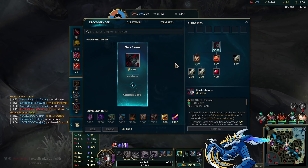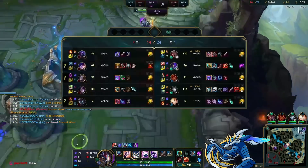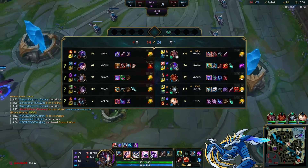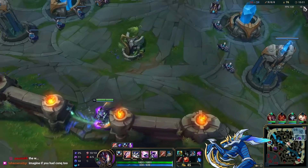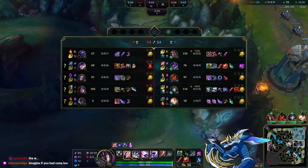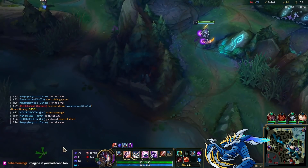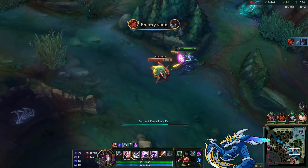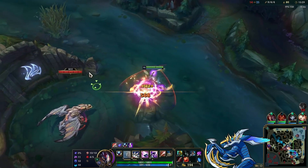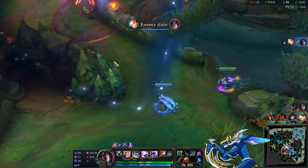It's a shame we still have the Herald — we can still get a tower with it but miss out on plating. We're still ahead. For itemization, I'm going Serrated Dirk for the extra damage power spike with lethality, then Kindlegem since I'm going Black Cleaver next. This is basically a bruiser, skirmishing build — I don't really put names on Kha'Zix builds, I just say this is Divine Sunderer and have fun with it.